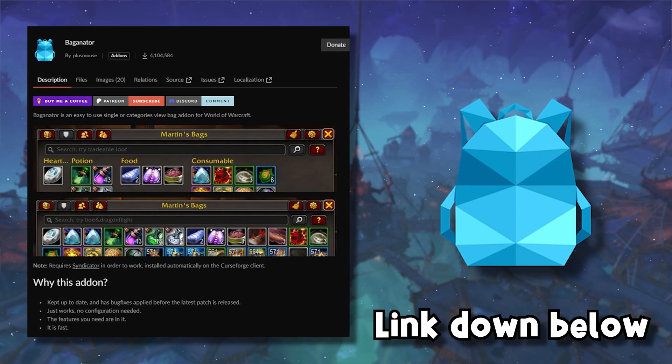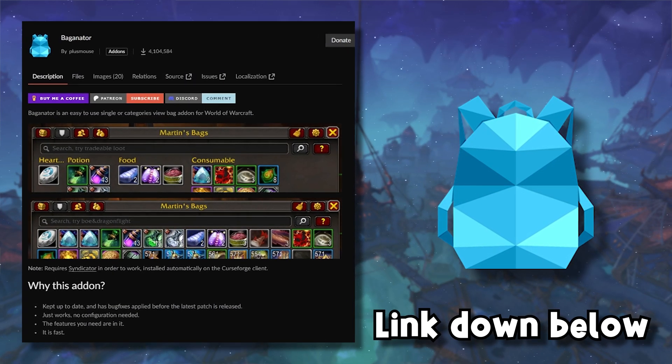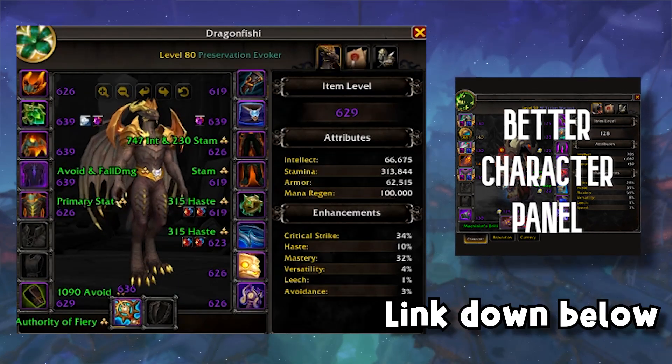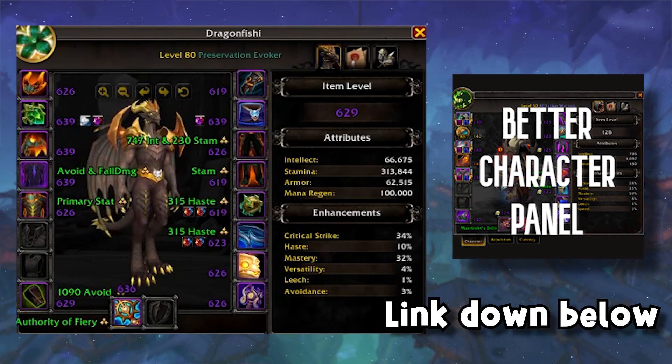In addition to getting Mask to make my bars look more aesthetic, I also got this add-on called Bagnator to replace the bag function from LVUI. You can also get Bagnon, but I've heard Bagnator has better features and is the new and improved version, so I definitely recommend it. I also got the add-on Better Character Panel, so that when I open up my character pane I can see all my gems and enchants right away without having to hover over everything.